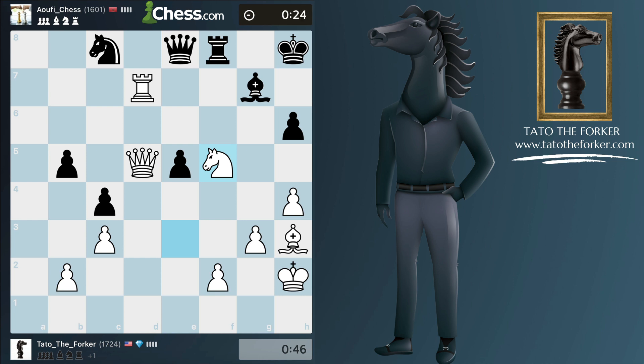I mean, I think we're still in good shape but this is a silly mistake. Let me know in the comments if you know what I'm talking about. Alright, even if they find the move - yeah, there are just too many weaknesses on the light squares now.